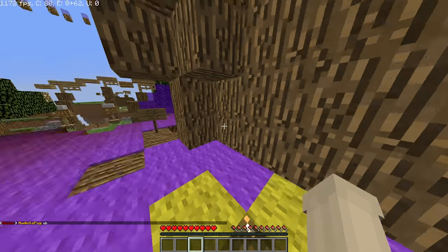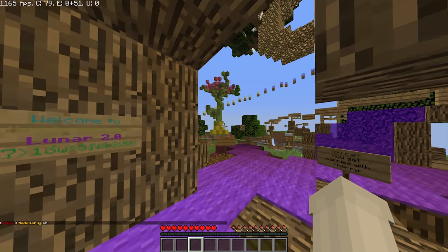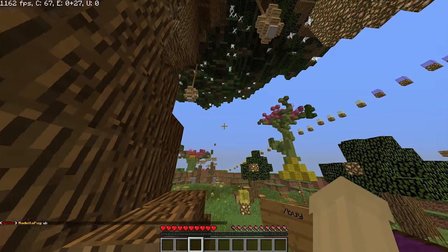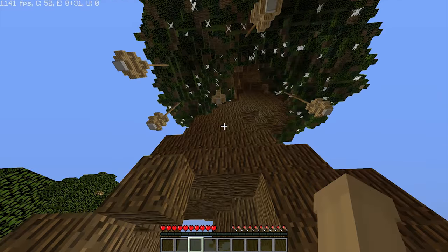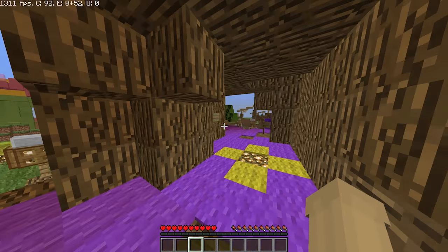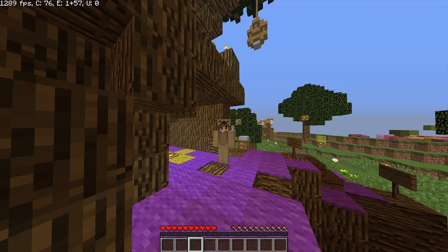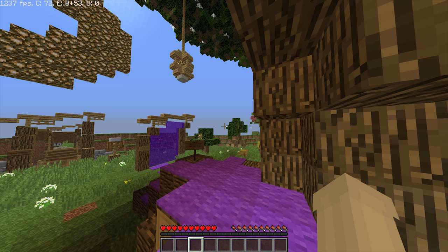When you first arrive in Lunar, if you are new, you come to the hub. This hub will probably change around a little bit — please tell me in the comments if you think we should get a new spawn. You have two portals to either side and they are both for survival and creative. Those are two things we've had on the server for a very long time, so I'm going to be showing you the new additions.